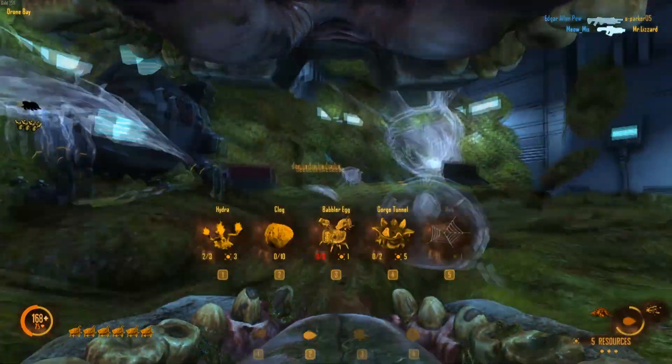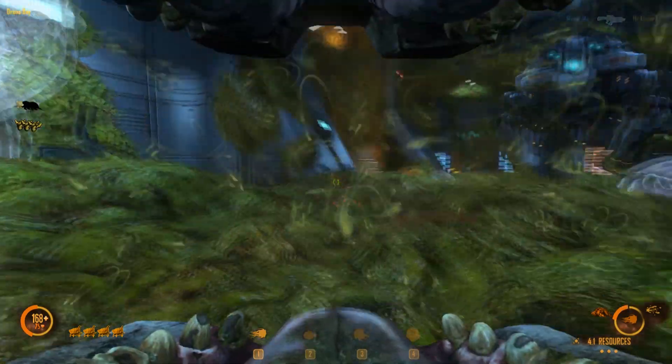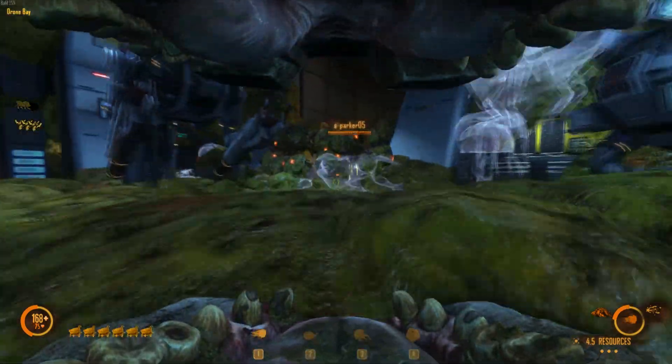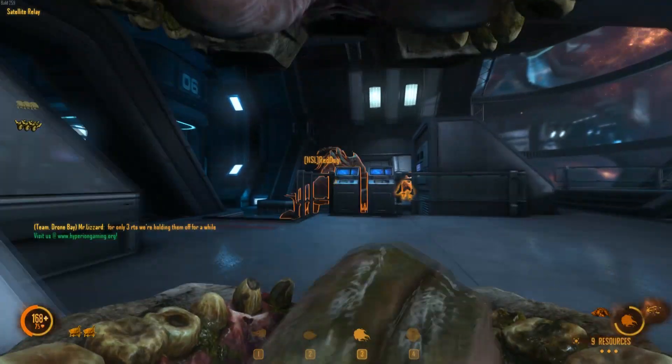Babblers are those little buggers that you can grow out of babbler eggs using your build menu, accessed with the 2 key. Press 2, then 4, and click and you'll place a babbler egg. Use your heal spray to grow the egg, and then you can press 4 to use the babbler bait ball against a wall and attach the babblers to yourself.